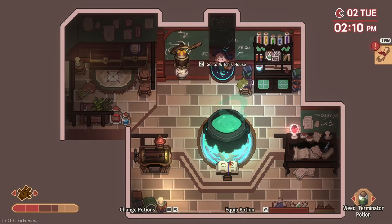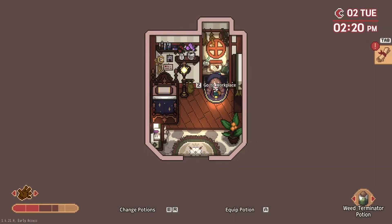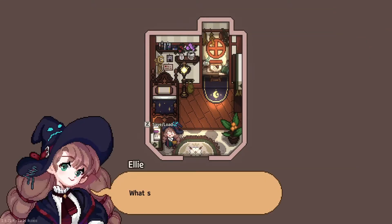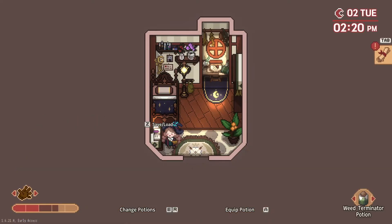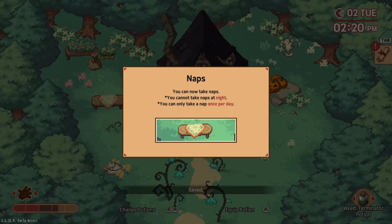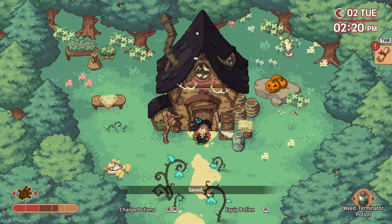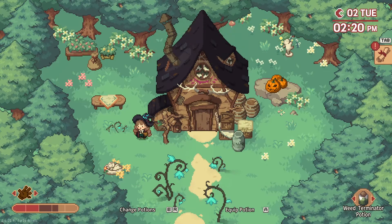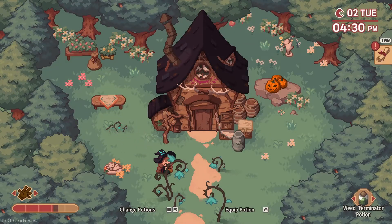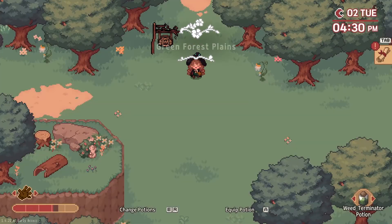We can now save and load from the cabinet on the first floor of the witch's house. We'll save. And now we can take naps — I can't take naps at night, and you can only take a nap once a day. I guess that helps with the stamina. Since I'm walking slow, I'm going to go ahead and try that now. We'll rest for two hours. And now it's four. I like the way the daylight changed — that's really pretty.